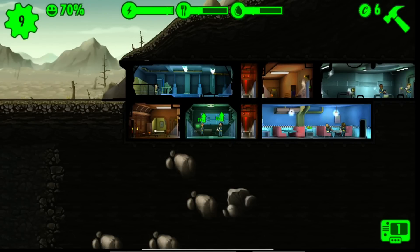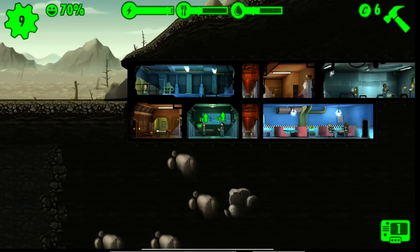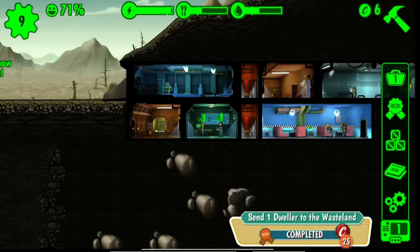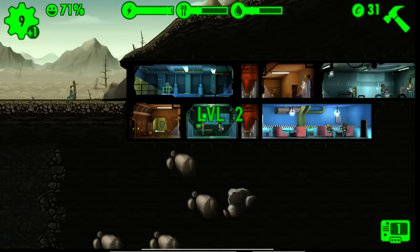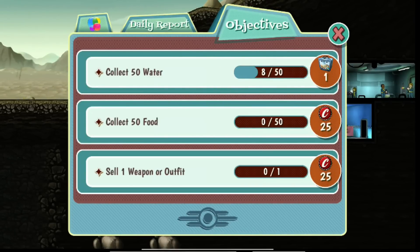We just really want those two quests. Unfortunately it's taking its sweet time. Okay, there's one — 'sell one weapon or outfit.' Hey Maddie, mjp2703, how you doing?